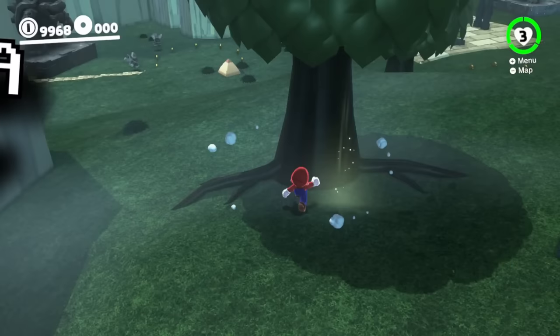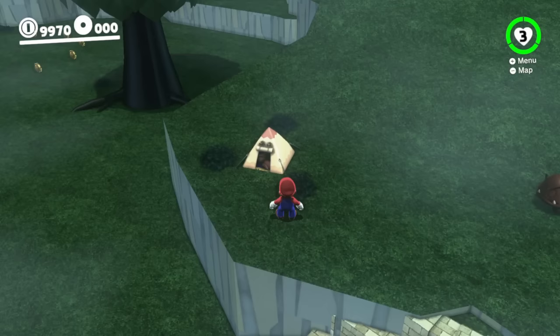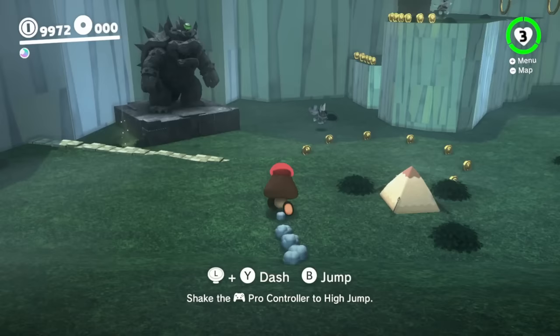This Dry Bones gets to feel a Goomba stomp. This shiny spot by the tree is also just a coin, and Mario runs down this slope to find a tiny tent set up here. What could be inside this bouncy tent? Mario throws Cappy at it, Cappy spins, and a Power Moon appears for Mario.